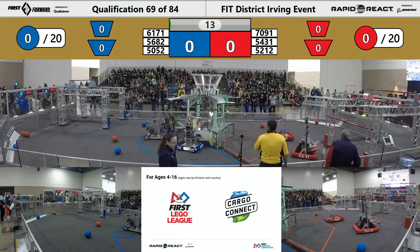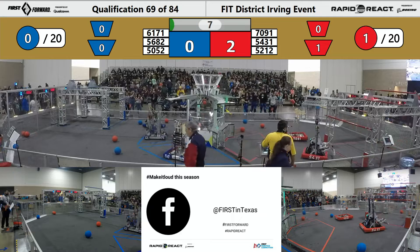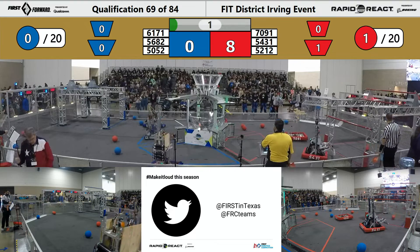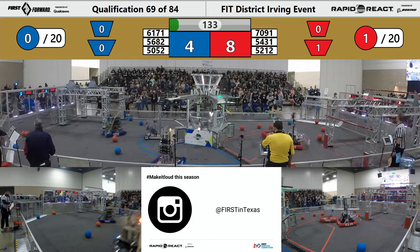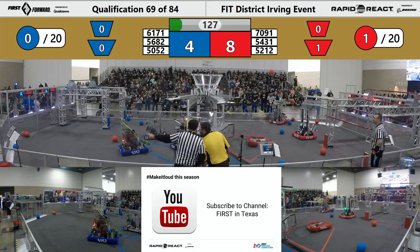We are running away here — match number 69. Blue Alliance sending one piece of cargo into that upper hub, but it bounces out. Red Alliance scores one in the lower hub, and it looks like that one Red Alliance cargo is all we're going to have scored during the autonomous portion of match number 69. 8-4 lead for the Red Alliance right now.